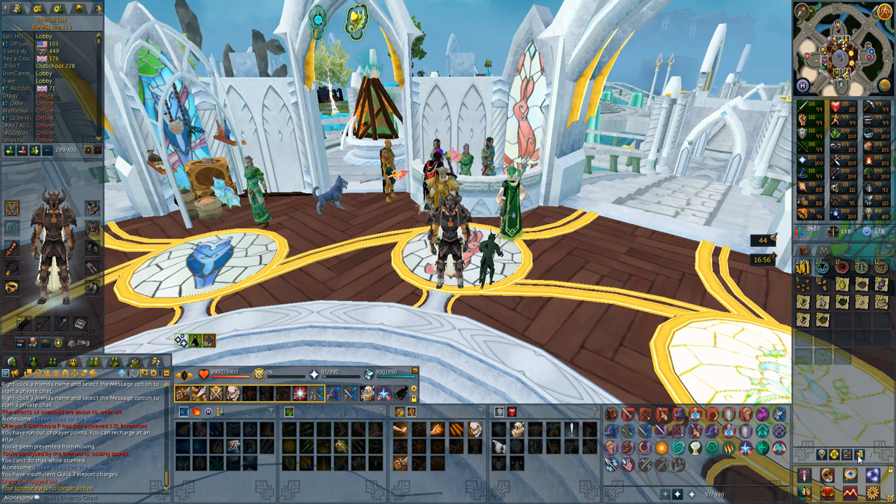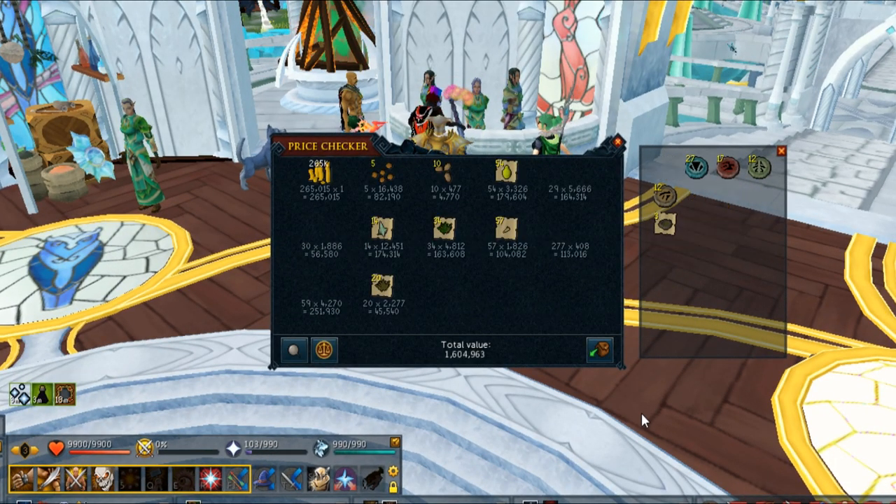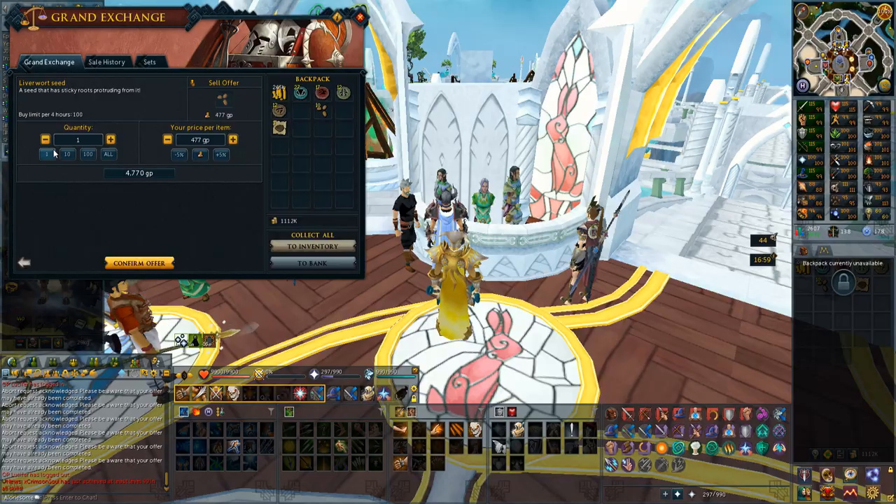Let's get into the price check kill real quick. I'm going to see the raw price before I sell anything and it is 1.6 mil, so that means roughly 16k per kill before I sold anything - pretty much like the dinosaurs.